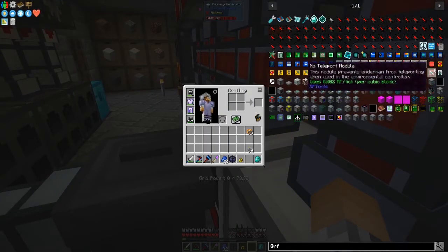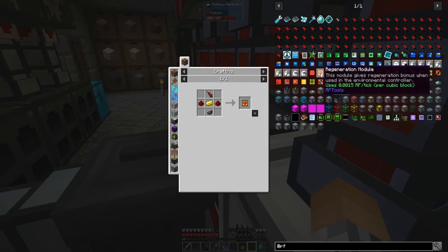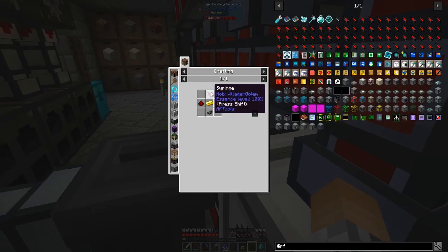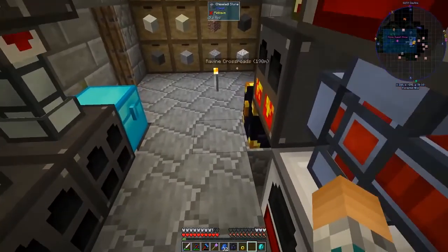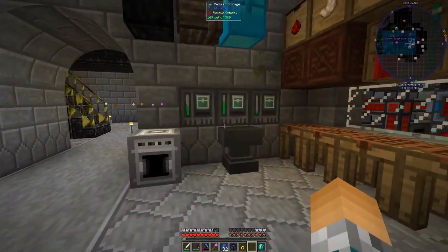I'd like to get the regeneration card. It uses 0.0015 RF per tick per cubic block - that'll go up quite a bit. The recipes aren't anything too complicated. We're going to need these syringes, which takes golem mob essence. The syringes are iron ingots and a glass bottle. The way these work is after you craft one, you just go find whatever mob and punch it with the syringe and it will gradually fill up with essence.